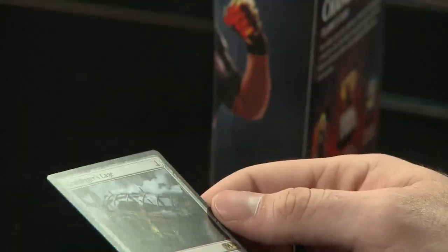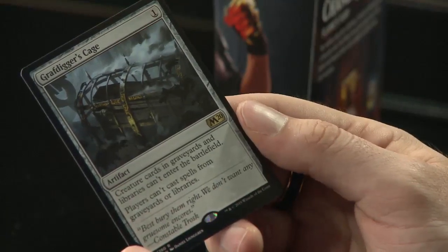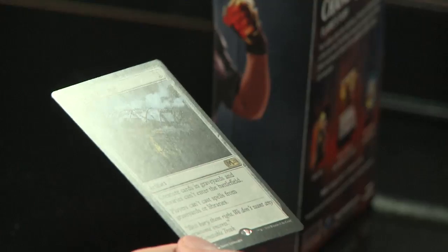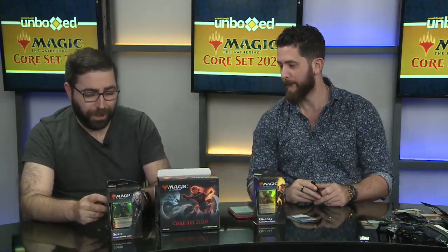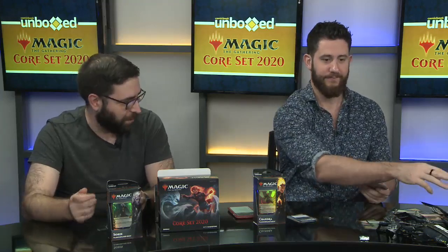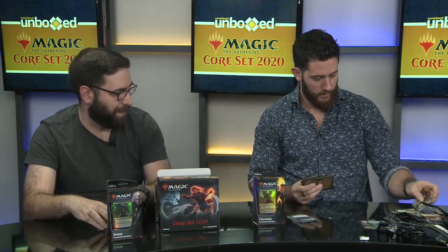Grafdigger's Cage — creature cards in graveyards and libraries can't enter the battlefield, and players can't cast spells from graveyards or libraries. With what we're seeing, this is a good way to be prepared for a lot of the card types we've just seen. It's actually a very good card for shutting down Mono Red specifically, whose finishing card is Experimental Frenzy, which lets you play cards from your library. If this card's on the board, that pretty much shuts down your deck for the rest of the game.